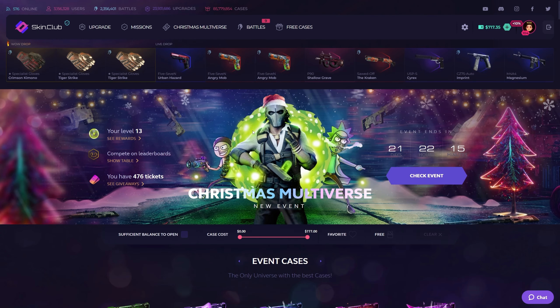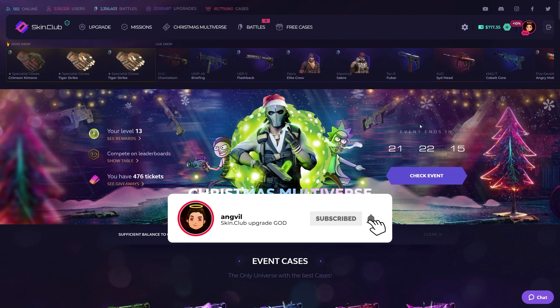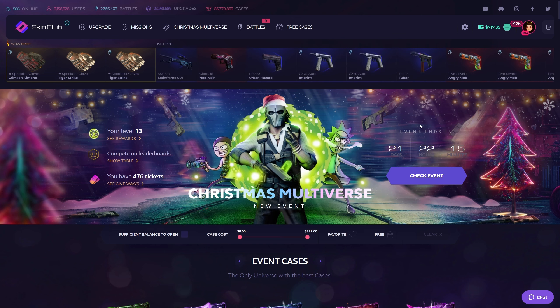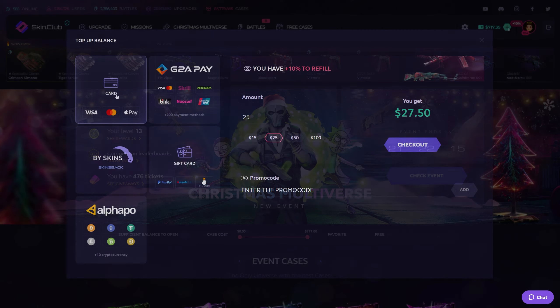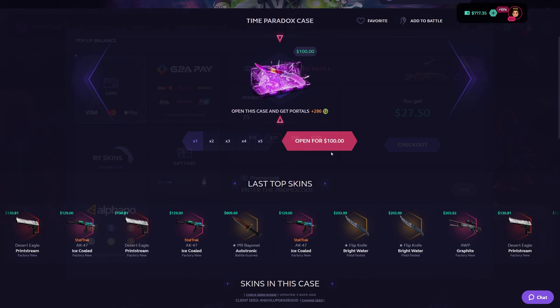Hey, what up everybody, welcome back to another Waste That Money video. Today I'm back again with the boys at Skin Club, sponsored with 717. Thank you Skin Club for the sponsorship — really appreciate it. If you ever want to deposit on Skin Club, there's a 15% deposit bonus with the special promo code 'holiday' — only available in every video from now till January 5th. Remember: 18 and above, and don't do the stupid stuff I'm about to do.